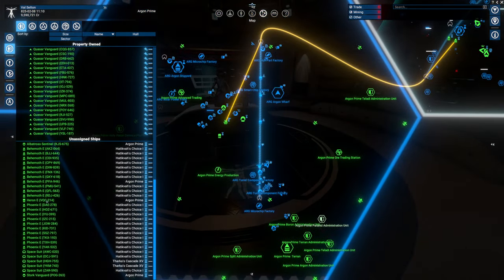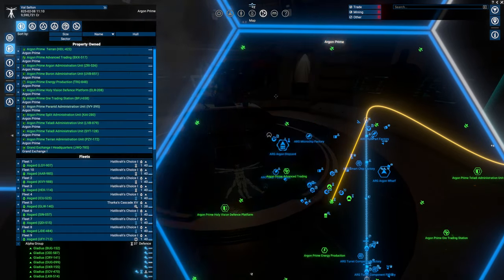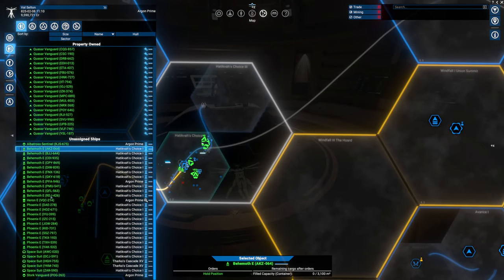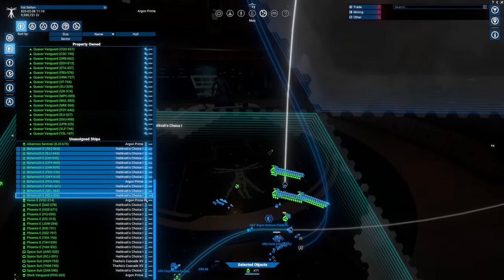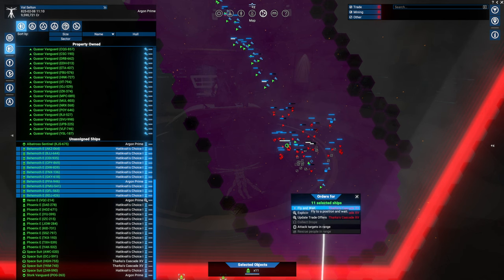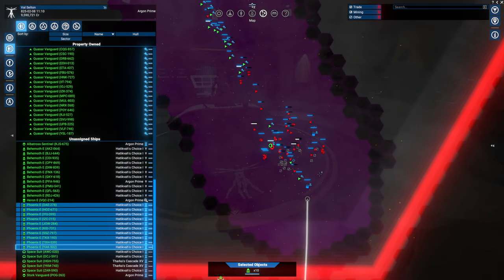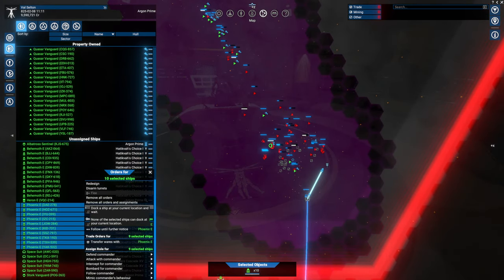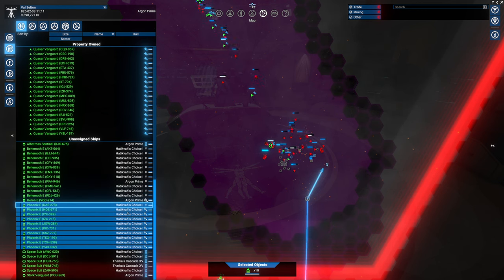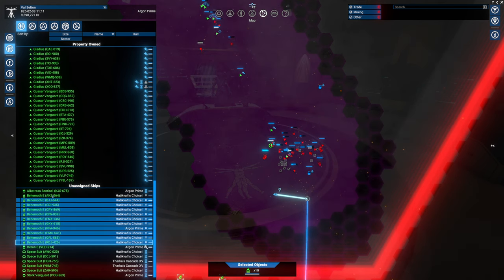We've got a lot of ships here that I'm going to play with, but I'm going to send my Inherent in there because it's the bigger ship - we'll see how that turns out. I've got 10 of each of the new ships that I want to have a look at, so we're going to send them into Tharkas Cascade where the enemy are and see how they do. They've got top equipment in them so I expect them to do all right. Let's have you attack with commander - see if that puts them all together.